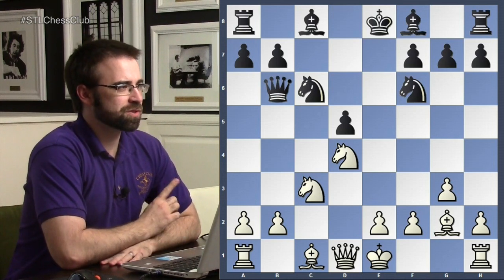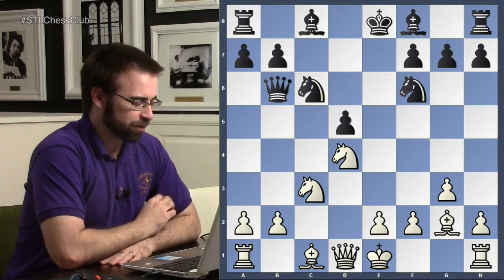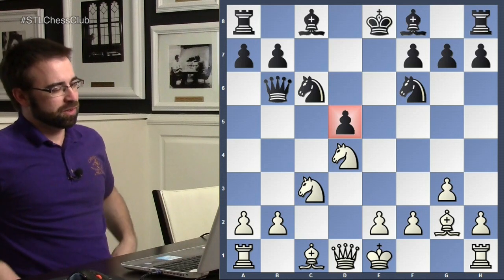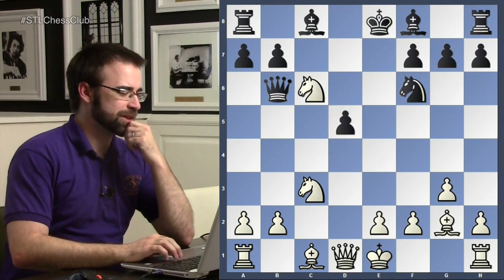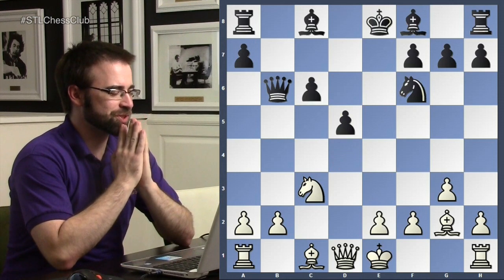It's quite interesting what white did here. A lot of people, when they see an isolated pawn, want to keep that pawn there — you don't want to help black build his center, you don't want to take here. But we'll notice something quite interesting about this position.